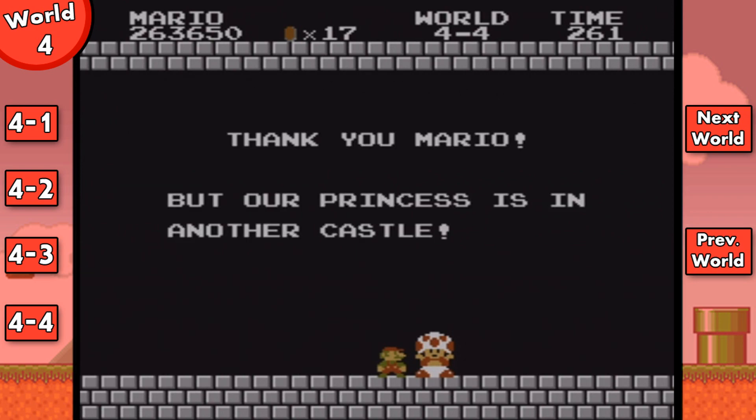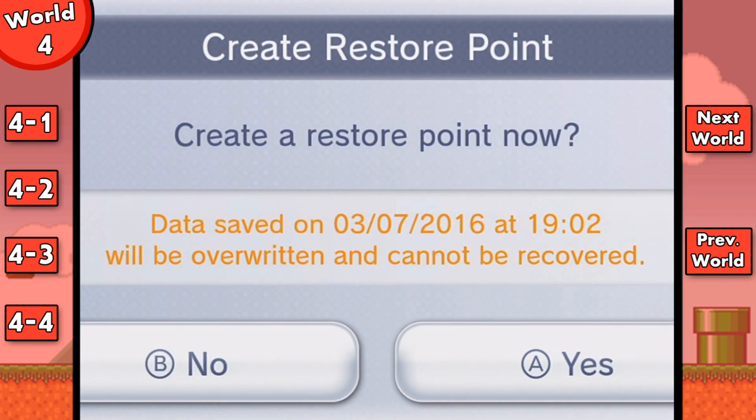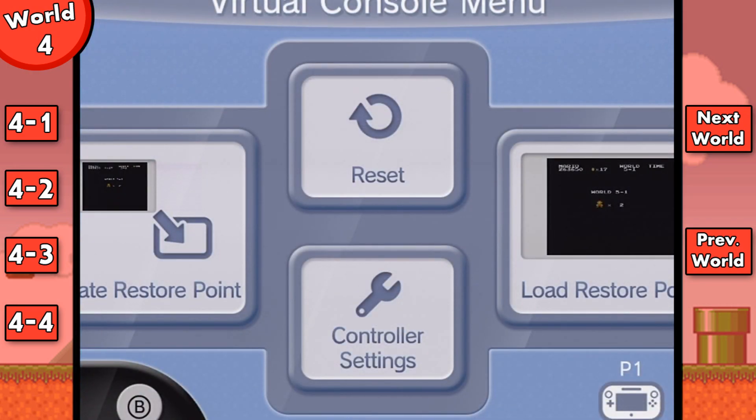And of course, good ol' Toad right here has to tell me that my good ol' princess is not in this castle. That wraps up this video of Super Mario Bros. 1. I'd like to thank you all for watching. See you all next time in the next part when I take on World 5. You can always click on the buttons on this video or in the description to access other parts — you can see the buttons off to the right. You can go to the previous video by clicking 'Previous World' and go to the next video by clicking 'Next World.' Self-explanatory.